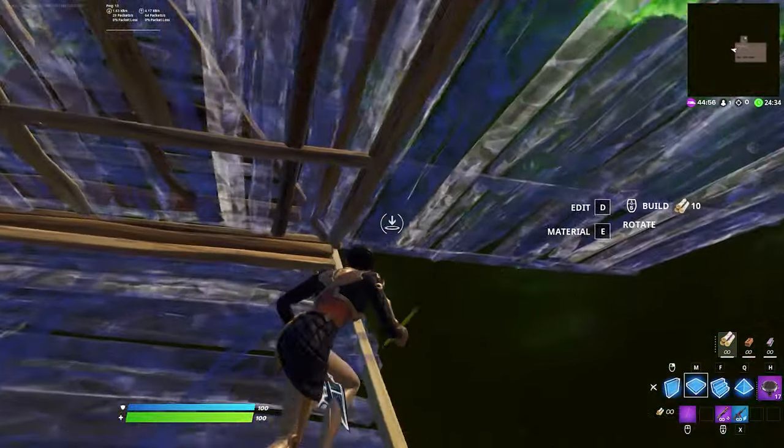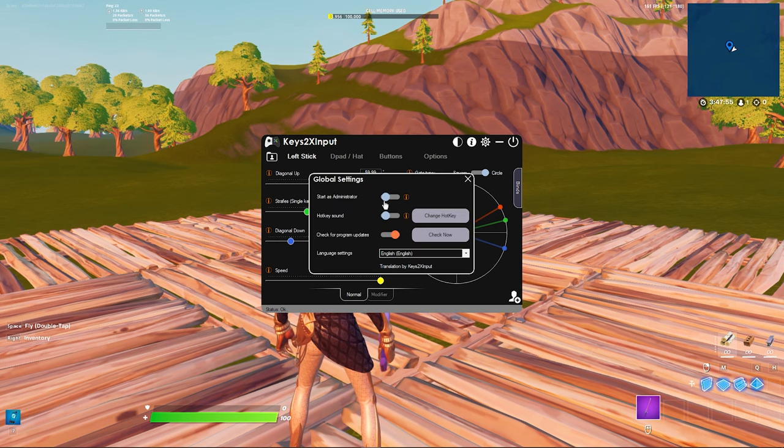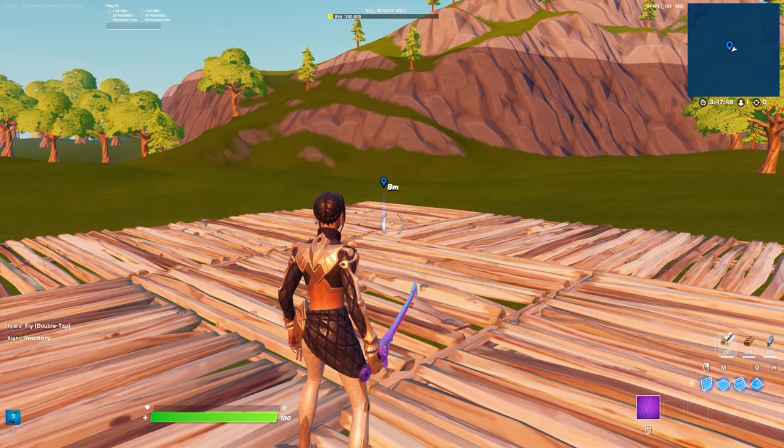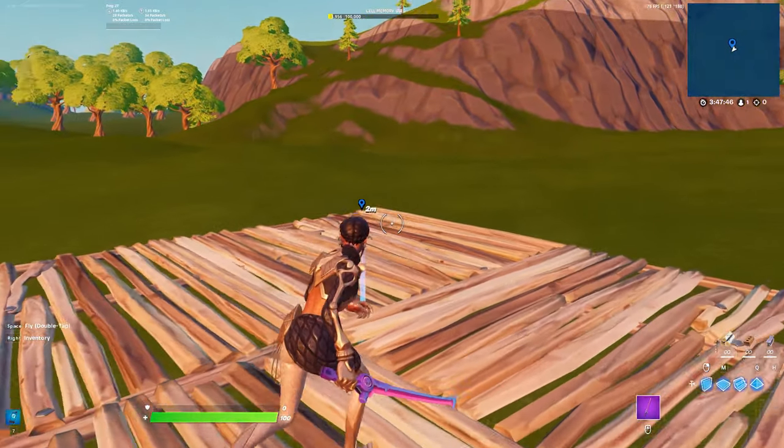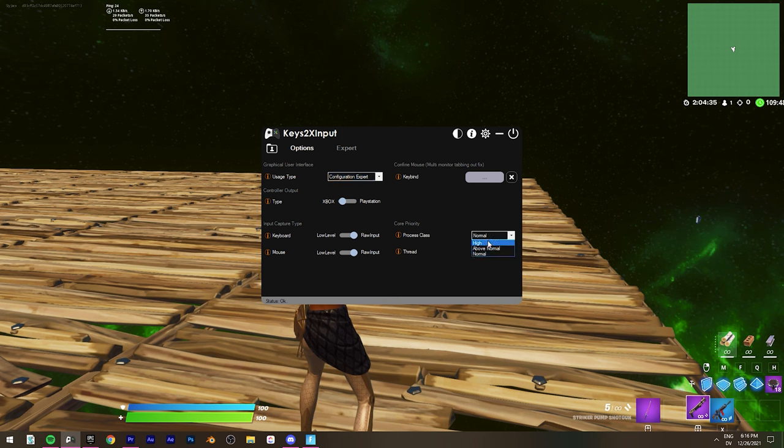Now your double movement should be perfectly set up. If for some reason you still can't move, open Keys2x, hit the settings cog, and enable start as administrator — that fixes it for most people. If you still can't move, go to options, change usage type to configuration expert, and put both core priorities to high. You can also try toggling the controller input.